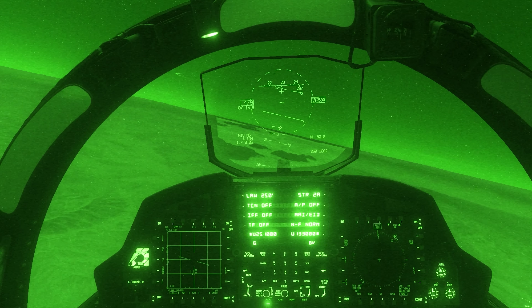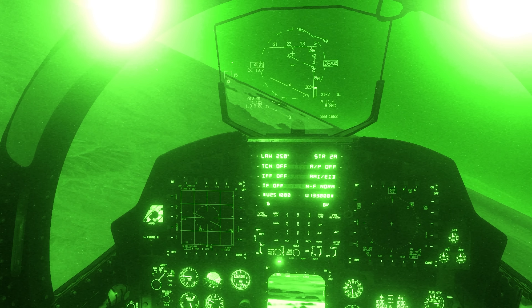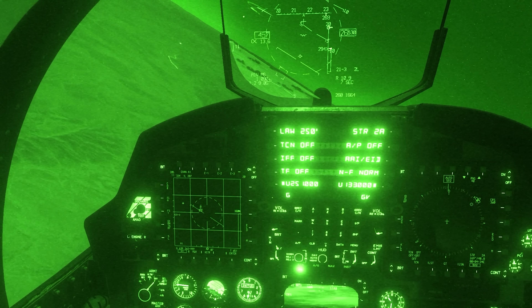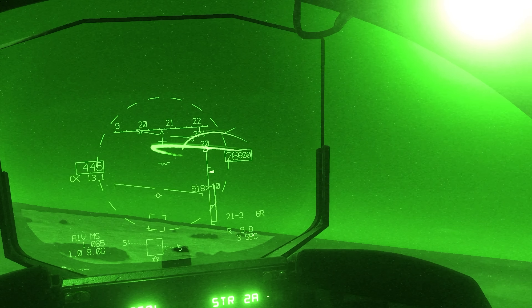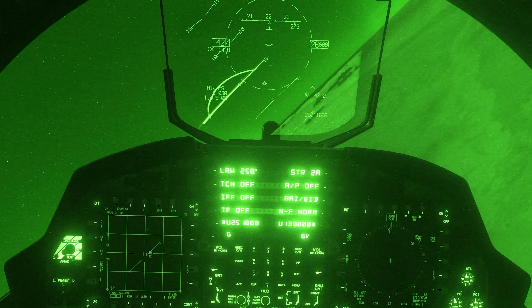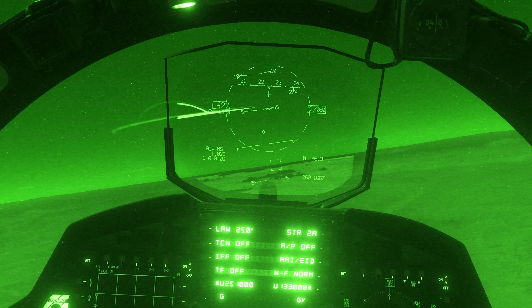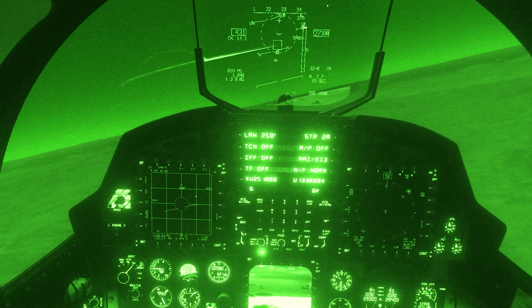Let's see — oh there we go, look to the left-hand side. I see two bogeys; one of them is definitely friendly. Let's IFF to see which one I've locked. That's someone down low — via visual I can definitely see it's the Ilyushin right there, flying in a straight line. Let's try to pick him up, not using the radar — going to use super search mode. That's not the one.